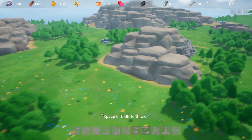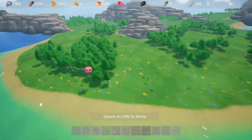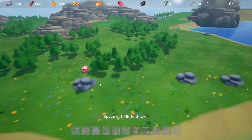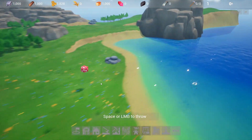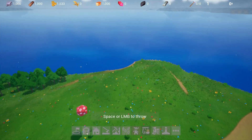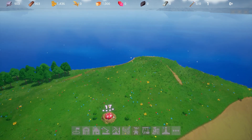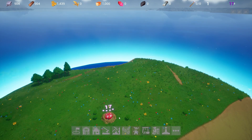It looks like we're going to be selecting our role here. Let's see what do we want to be — let's go up on top. Top looks good, I like the camera action here. Let's go ahead and — oh, we got 17, nice! Four-star, cool.